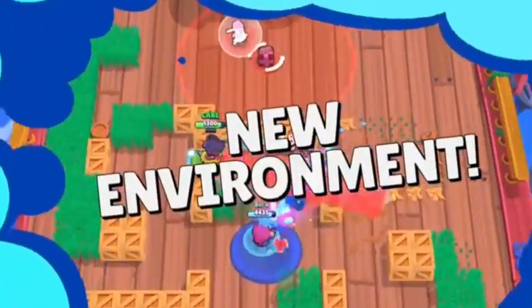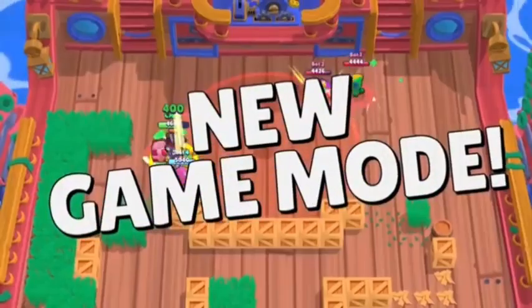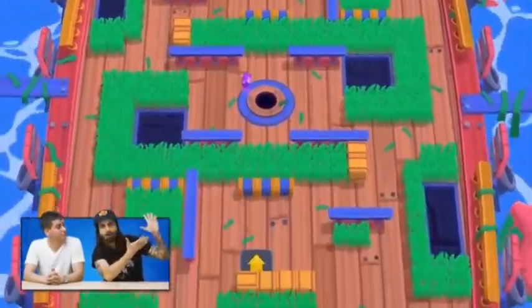We've got a brand new environment, two new brawlers, five skins, a new game mode, and so much more. Let's start with the environment, which is Daryl's ship. Look how awesome it is. And of course, if we have a pirate ship, we would have some pirate skins.